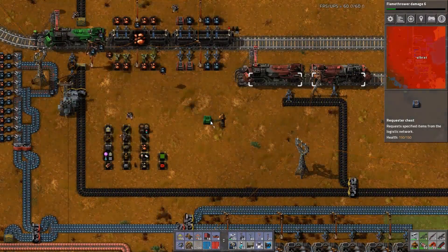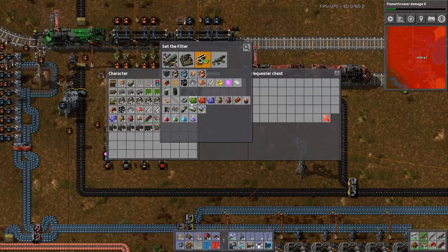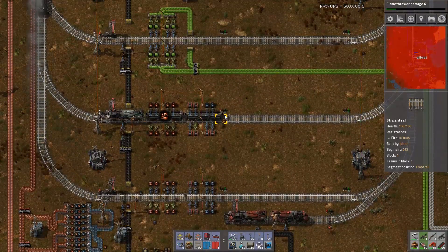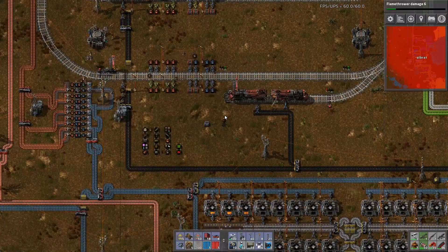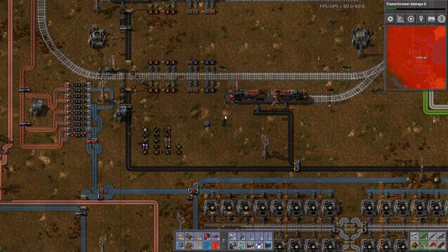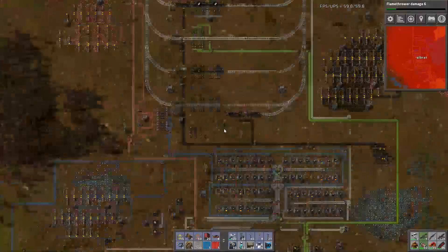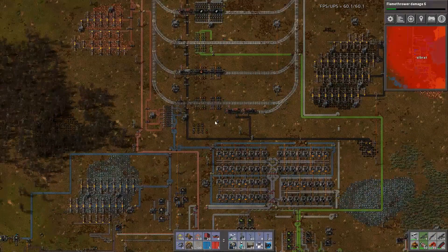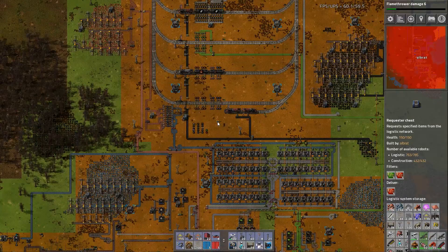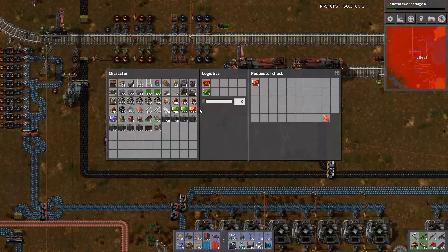Right, quick test of something - can I put that down and request red circuits and green circuits, and will it provide anything inside the network? Let's see what comes. Yes it does - we get one of each, that's perfect.